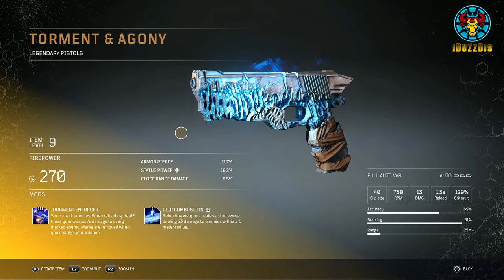Its tier 3 mod is Judgment Enforcer: shots mark enemies, and when reloading, deal five times your weapon's damage to every marked enemy — marks are removed when you change weapons. Its tier 1 mod is Clip Combustion: reloading creates a shockwave dealing damage to enemies within a 5-meter radius. This weapon and its Judgment Enforcer mod will be great for ad-clearing early and late game — shoot every enemy you can see, then unload the clip onto a single enemy or boss.